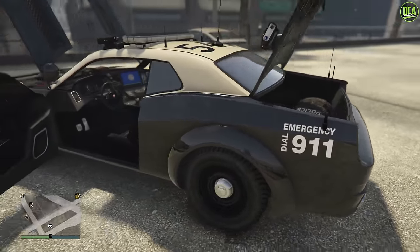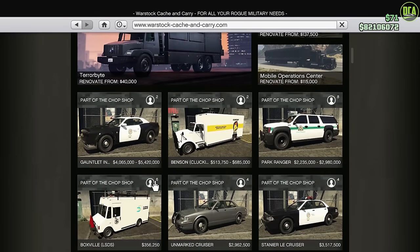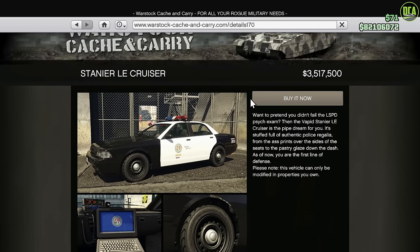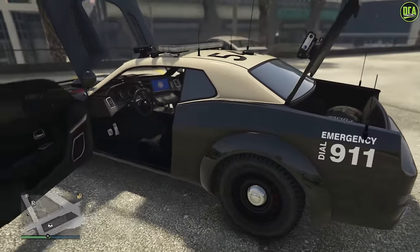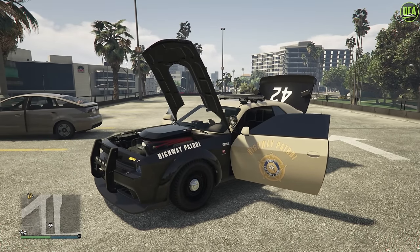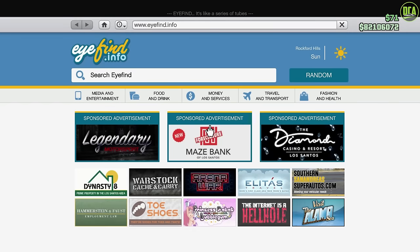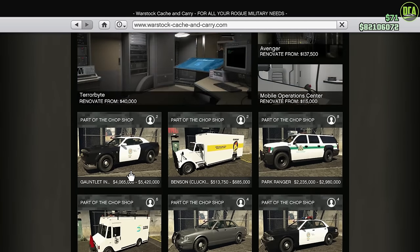Wow man. The Stainers are still like 4 mil, so they're not cheap either. Still crazy expensive for this, but you're getting something so unique and different — it's just cool. I would 100% definitely go for the trade price though. Do not buy it at the normal price. Do the Cluckin' Bell Raid with Vincent and you're going to save yourself like 1.4 million. So it's definitely worth doing.